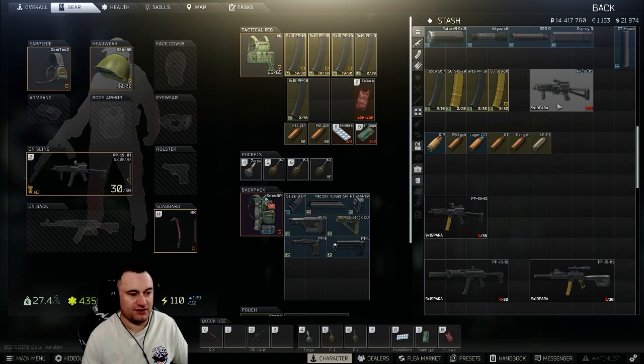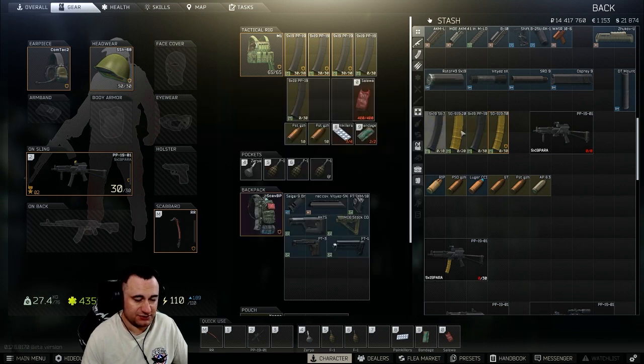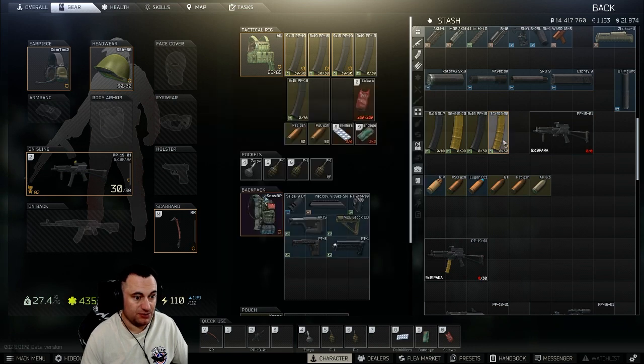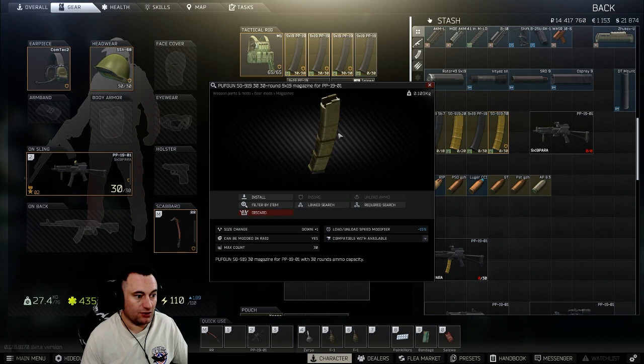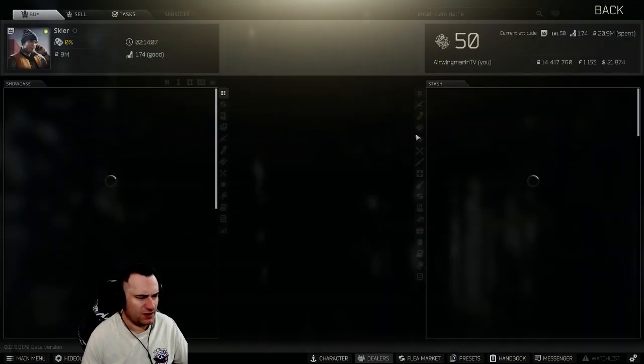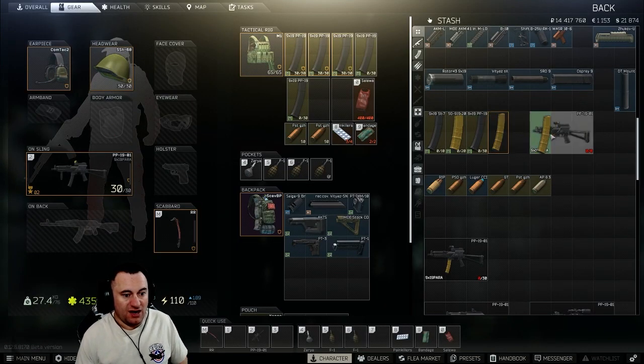You have four magazines available for the PP19. There's the 10-round mag — not much reason to use it, though it's there. Next is the 20-round mag, which has no ergo hit and a 15% reduced modification to load and unload speed. Your standard is the 30-round mag — a two-point ergo hit but really cheap. Finally, there's the other 30-round mag with no ergo hit that unloads and reloads a little faster. I almost always run this. At Skier level three you can buy them for only 3,700 rubles each.